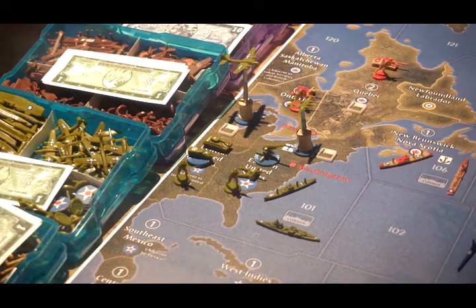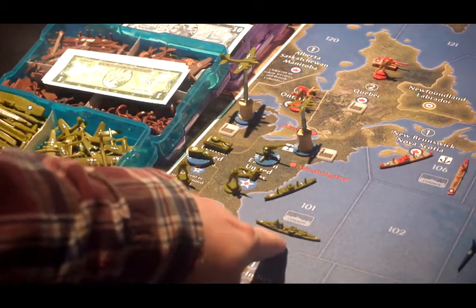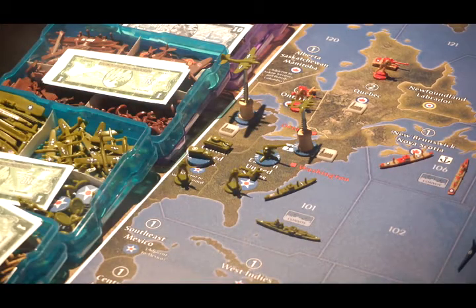On the Atlantic side of the board, the Americans start with a transport and a cruiser in Sea Zone 101, an infantry, an artillery, and two anti-aircraft artillery in the Eastern United States along with a fighter. In the Central United States: infantry, three mechanized infantry, and a tank along with a strategic bomber.